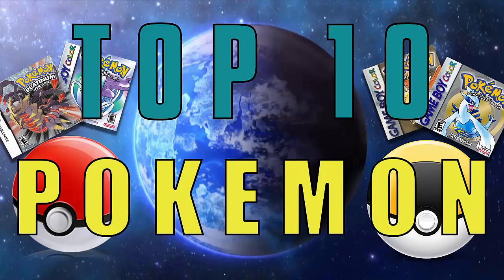A couple of recurring themes in this list: first, there are four Water types in here, and there are also four Flying types. These are two typings I really liked growing up and even now. I think Water and Flying are some of the best offensive and defensive typings across the entire game. Let's hop right into the list.